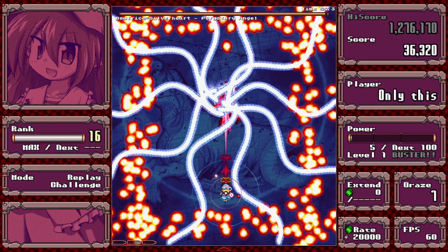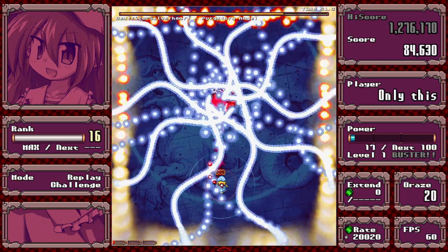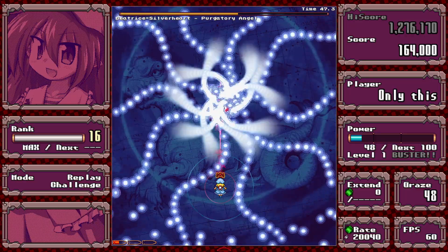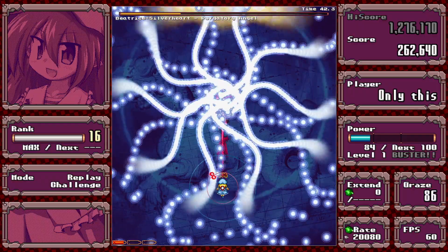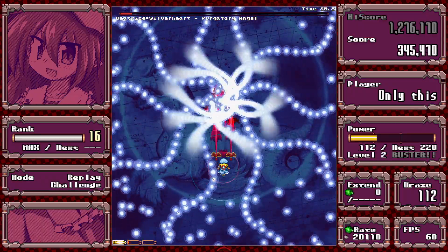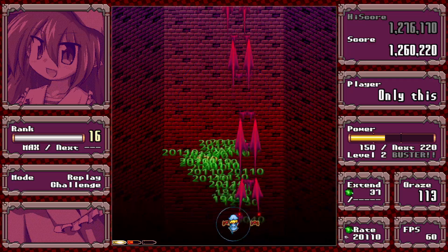This is pretty easy for being late in an extra fight. Basically it's just two waves of silver bullets. The stuff on the sides of the screen isn't even a threat, and it has pretty low HP, so it should be straightforward.